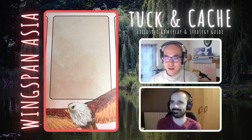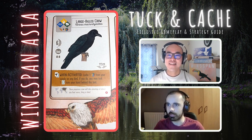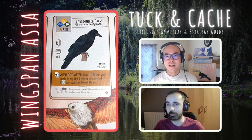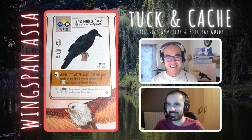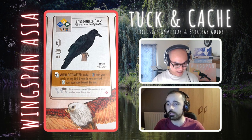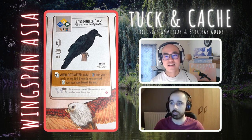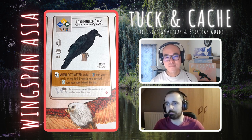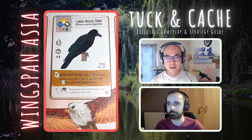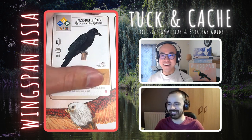This one is a little bit more interesting — we have the Large Bell Crow. When activated, cache one food from your supply on this bird; if you do, you may tuck one from your hand behind this bird. A very nice tuck and cache power. Anytime you're getting potentially two points — caching a food and tucking a card — from your own supply, so you do need the resources to activate this. But it can go anywhere: maybe you put it in the forest, gain food, and then cache it; or you put it in the wetlands, gain cards, and then tuck them. Lots of flexibility. Two food, six points — a pretty solid play for me. And you can combine it with another bird where you gain an egg and then cash and then tuck — come on, what more could you want?